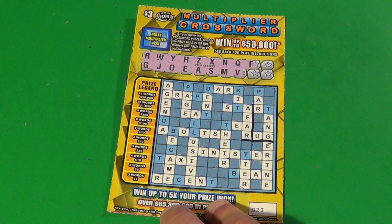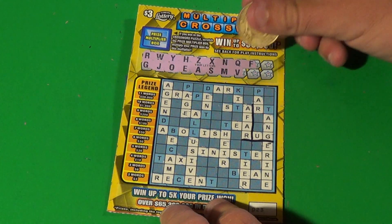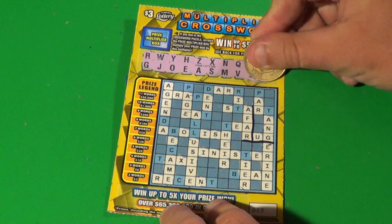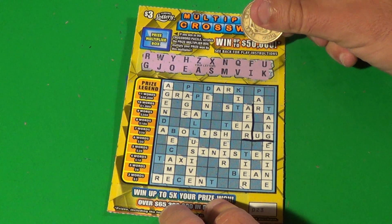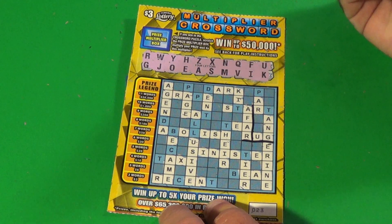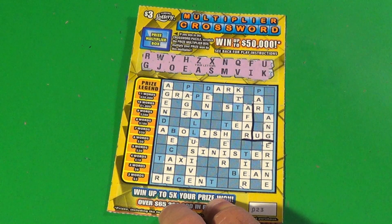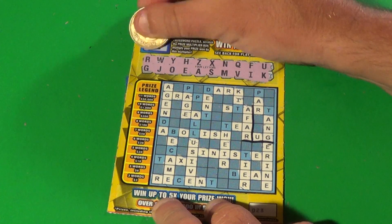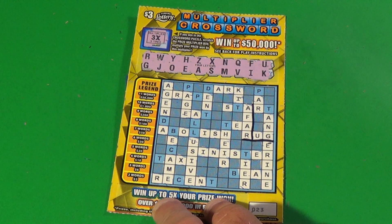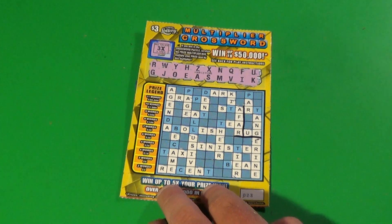Here we have two words: FAR and RUG. We have three letters left — it's just that one Q there, so it is just the two words. Times three — it is a nine dollar triple up on that ticket there. It is one dollar short of a bammer, but still a good win.